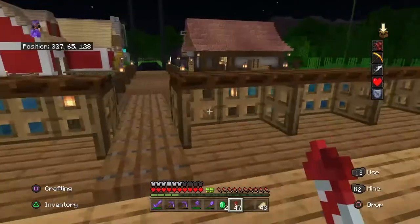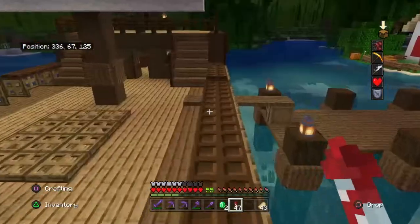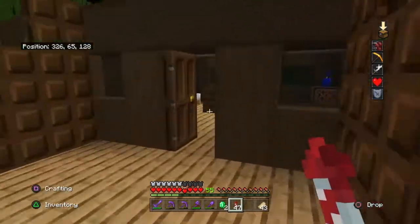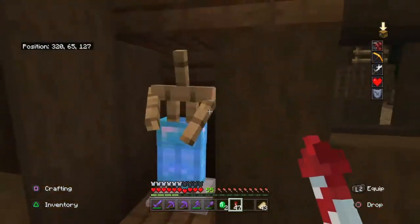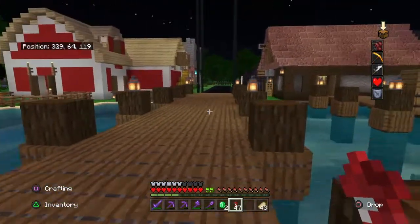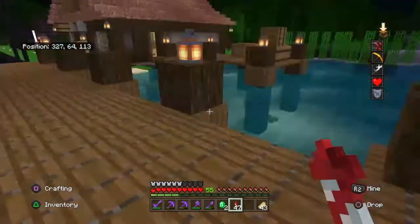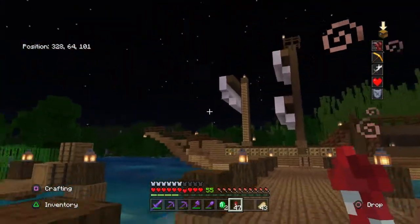There's not much I would change about this ship — it's probably how I'd build it now. We've got the captain's quarters with armour on either side, and then this nice pier or dock. I really like the pier. It's one of my favourite builds I've done, and this is when my Minecraft skills really took a step up.